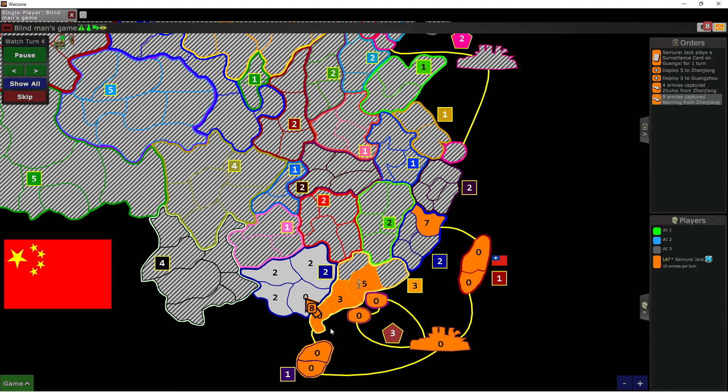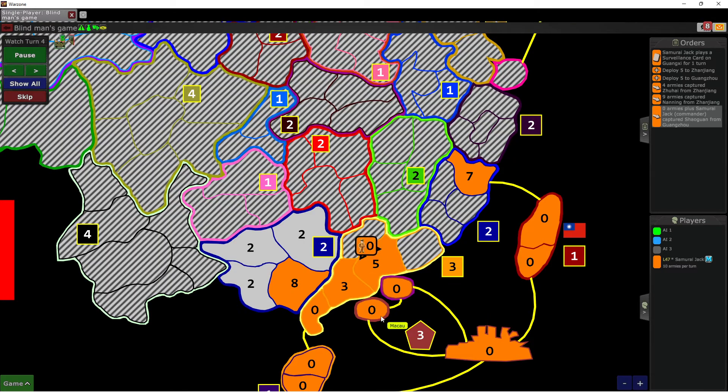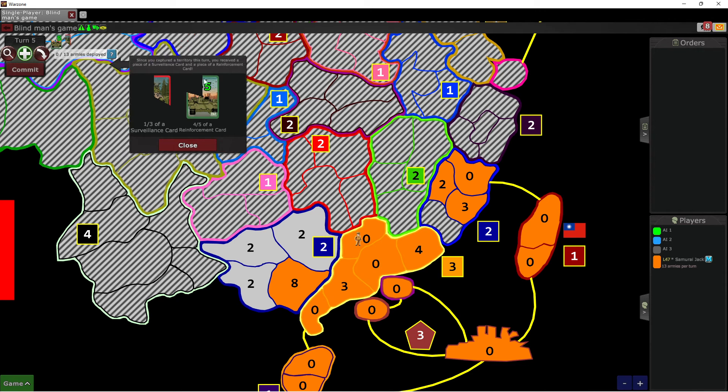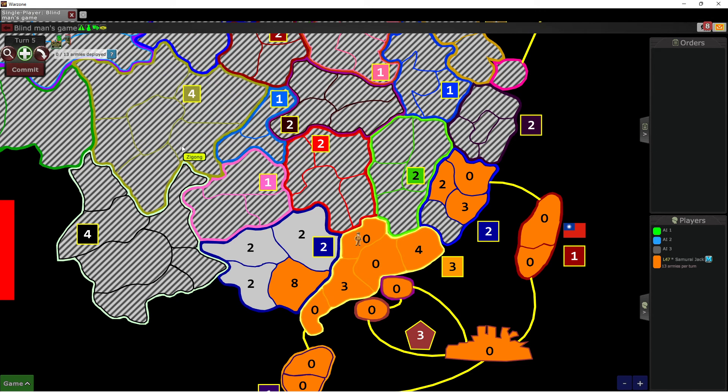Luckily we had enough troops to take out the spot there. As you can see, the surveillance card is very helpful, especially in games with fog where you can't see anything — this particular one is complete fog, so there is nothing to be seen. Hopefully that was helpful for you; hopefully you're able to use the surveillance card to its full ability in your own games. We hope you join us for another video — thanks for watching!